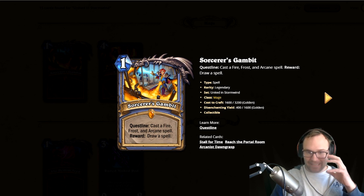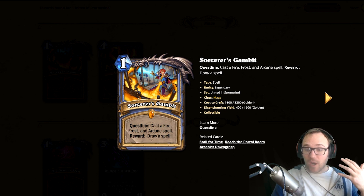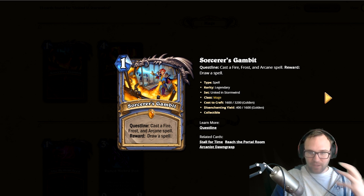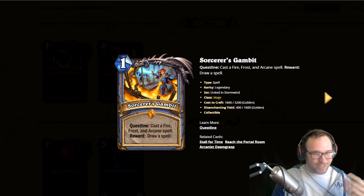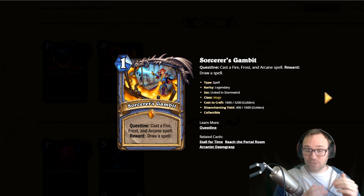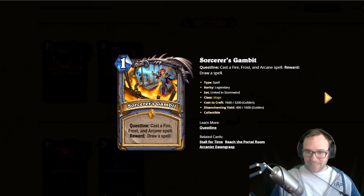Hey guys, a new expansion, United in Stormwind, has just been announced. They had a demonstration of some of the new cards and new mechanics. I'm already loving them — they're really interesting. There are some really cool new keywords that actually seem useful. I know sometimes things like Frenzy don't seem really that useful except for a few cards, but some of this stuff looks really cool and fun with lots of deck building potential.